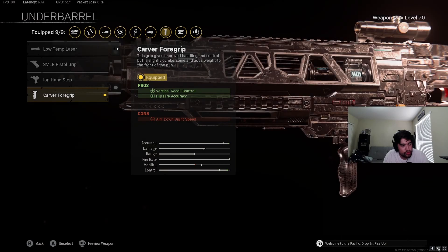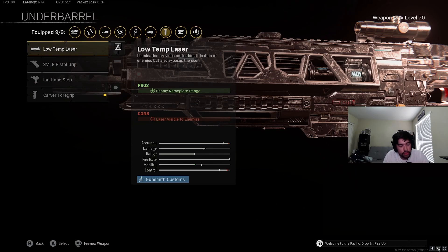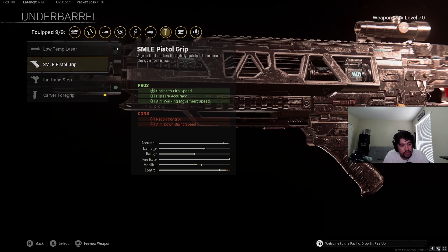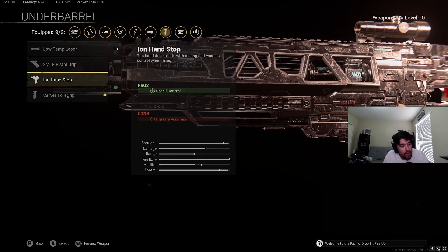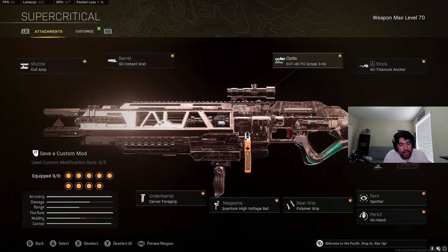For grip, I have the Carver on there. We don't have a hand stop or Strife Angled. We do have the Low Temp Laser, which gives enemy nameplate range — useful maybe for sniping but useless as an AR. The SMLE Pistol Grip helps sprint-fire speed and hip-fire accuracy but hurts recoil control, not useful for long range. The Ion Hand Stop helps recoil control but hurts hip-fire accuracy. I tried both the Ion Hand Stop and the Carver, and since there's no real horizontal recoil, the Carver wins because it does more for vertical recoil control.